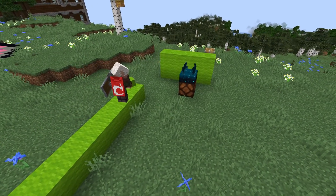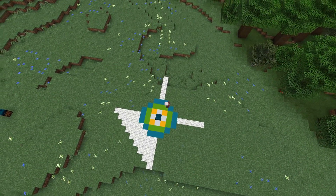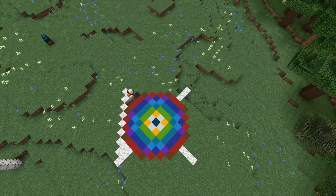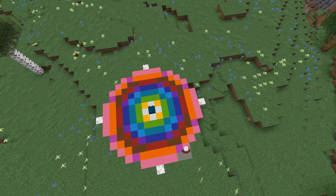Wool block items also do not trigger vibrations when dropped on the ground. And that's it for the skulk sensor. Thank you for watching the entire video. If you're interested in more information about this update, also check out the video linked right here.